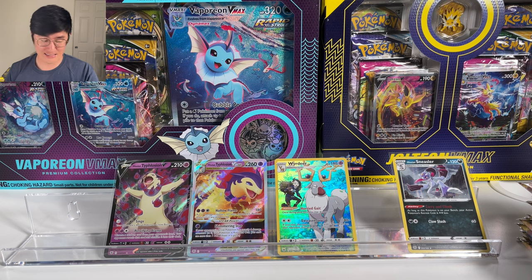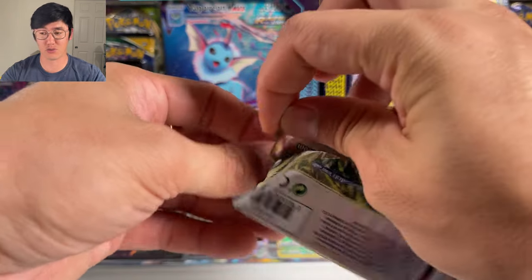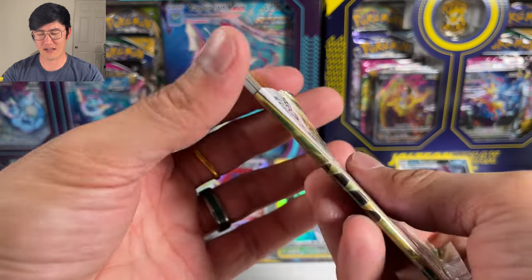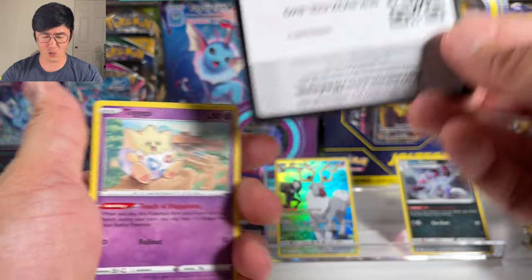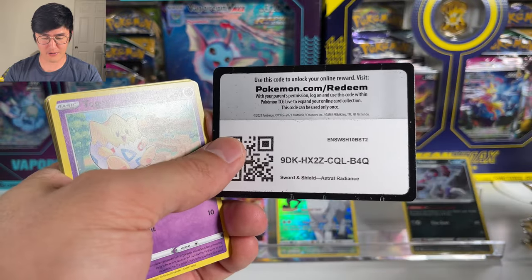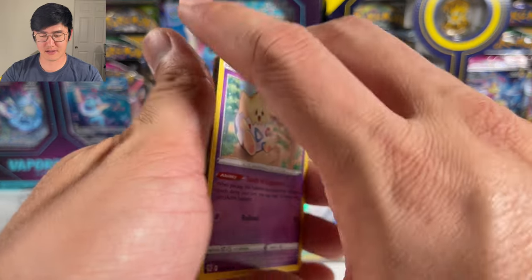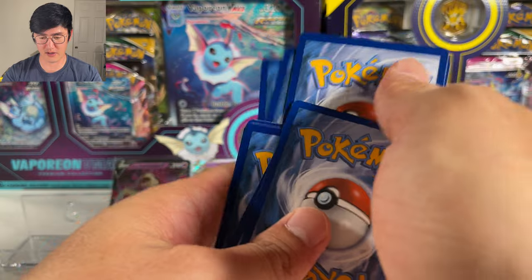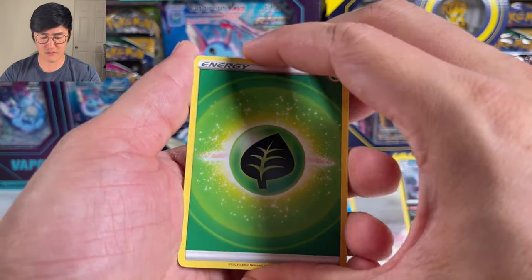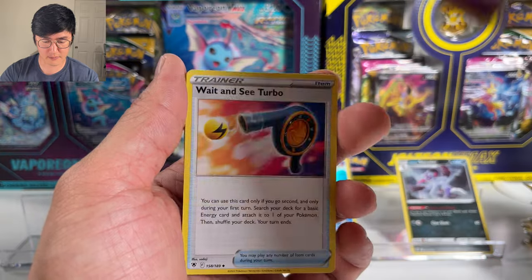I'm wondering, after looking at some of the pull rates for this set, it seems like it's harder and harder to pull the cards you really want. The Origin Form Dialga is like a 1-in-800-something chance to pull. The Machamp V alt art is like 1 in 1200. Definitely a lot harder to pull.